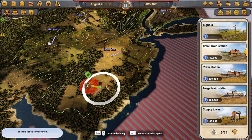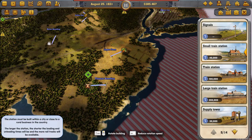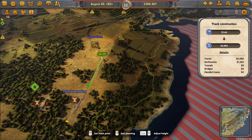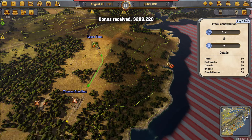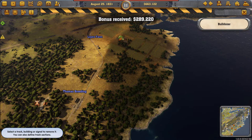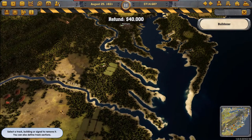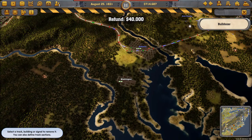We've got our distillery going, and now we see a connection bonus to a cattle ranch down here, which has no real value to us except the bonus. So we're going to be a bit cheeky — take the bonus, then immediately delete the track and station and make a bunch of money for doing nothing.